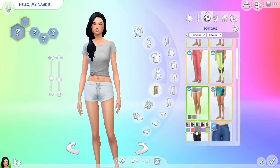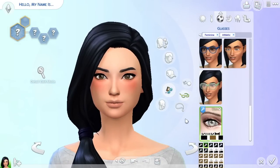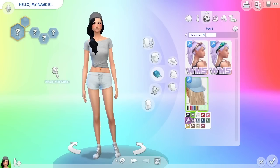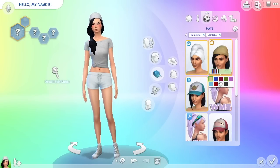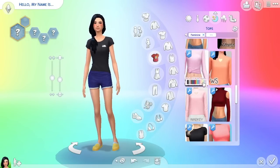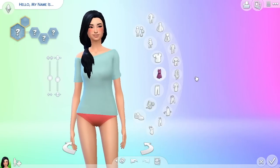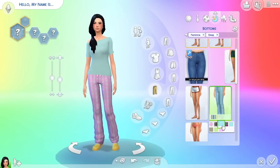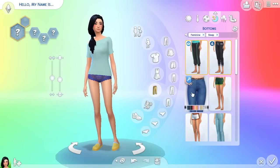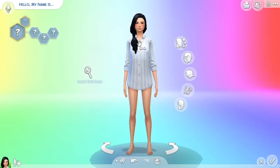Her sportswear is very casual — gray all around. She has a gray or white beanie, shorts, and white converse again. It's very cute and honestly something I'd wear myself. Since this was definitely a CAS for me, I'll be putting this girl on the gallery. To find and download her, enable custom content when searching, and look for my username 'Simmer Kitten YT' or the hashtag 'Simmer Kitten.'